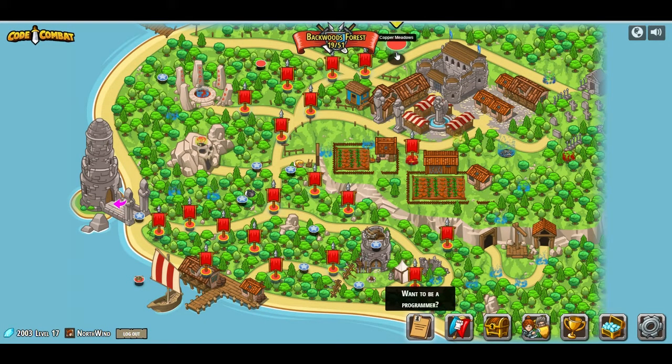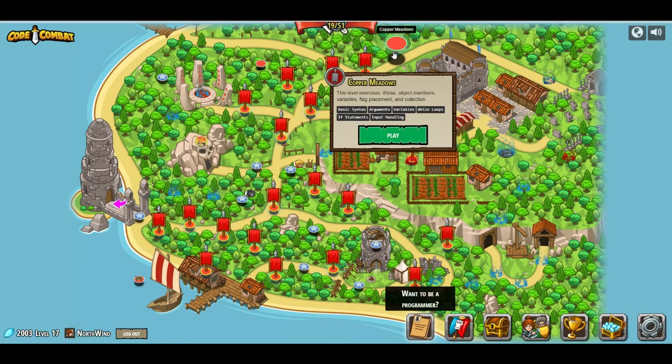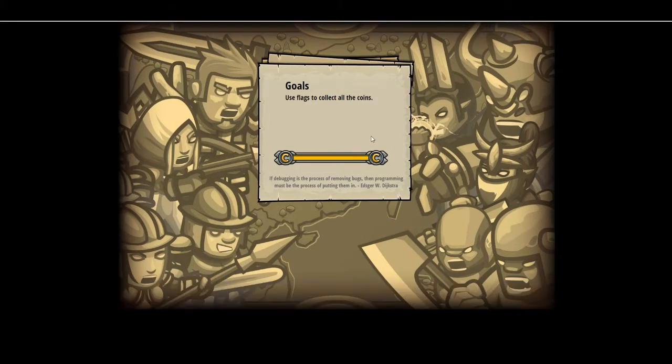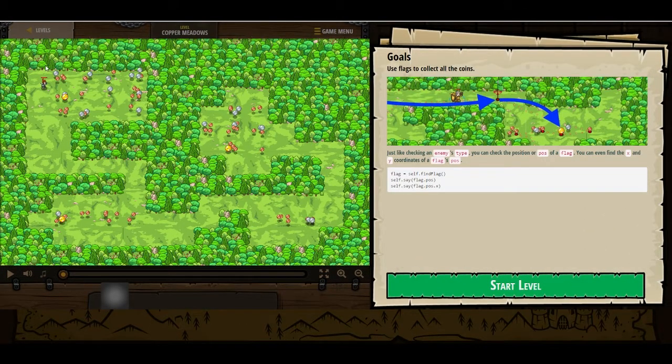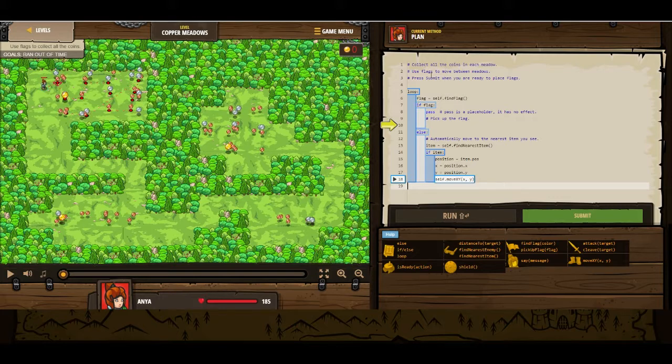What's the next one we've got here? Copper Meadows. Let's check our time really quick — looks like we're about 12 minutes in. We'll go through this and then we'll probably call this episode done. This level exercises if-else, objects, variables, flag placement, and collection. Code Combat. Use flags to collect all of the coins. Just like checking if an enemy, you can check the position of a flag. You can even find the X and Y coordinates of a flag position. So collect all the coins in each meadow, and use flags to move between the meadows. Press submit when you are ready to place flags.